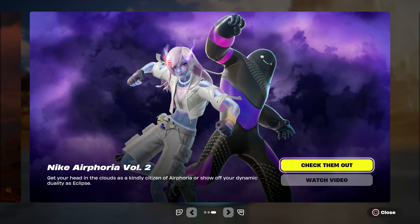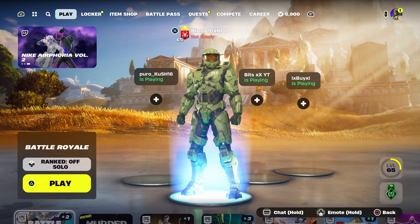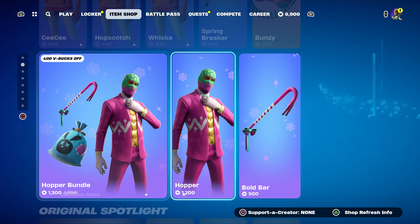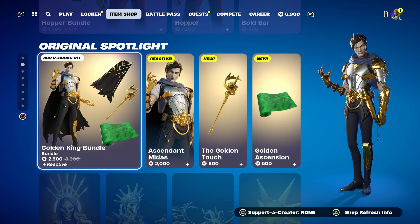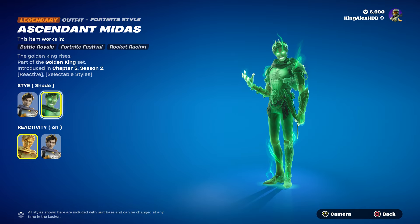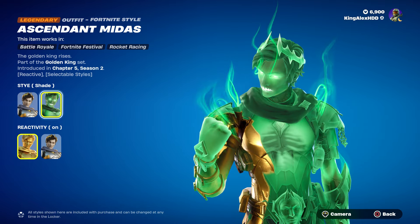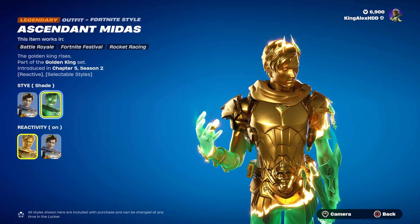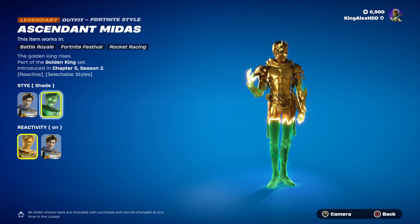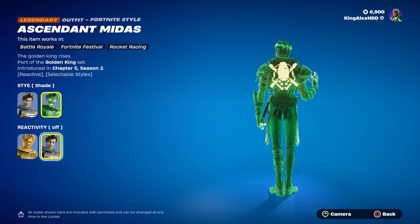People are not getting their Midas from the cup, which I totally understand. I basically got it because I was trying to participate in the cup. But if you got a lot of points you should have your Midas by now. It's also in the item shop, which I'm actually really surprised about. Midas does have a new style — like a zombie Midas or a Fortnite nightmare Midas — and he turns gold, which is pretty cool. You can also turn it off if you want.